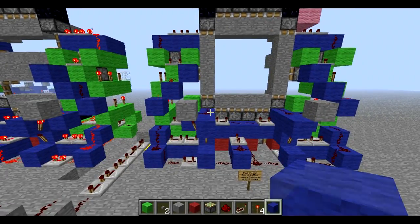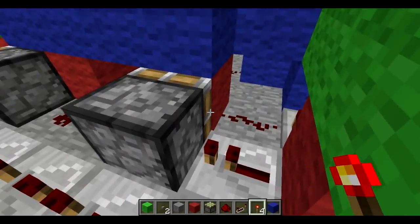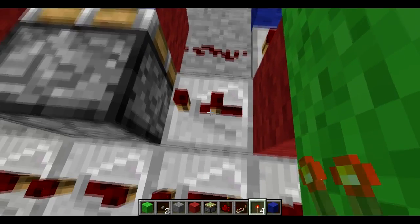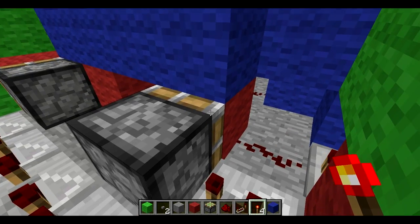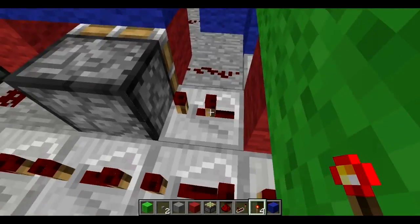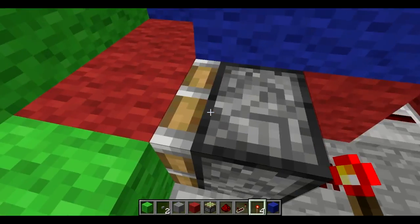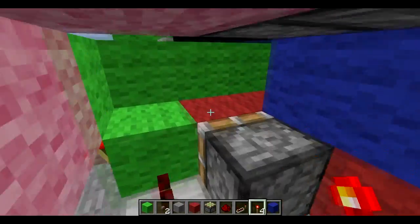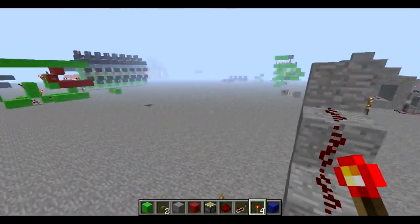The most key thing that's different here is the monostable one-tick creator, which is basically right here. This used to be on a different timing setting, but with the update and the time that it takes for pistons to extend, it doesn't send the one-tick pulse through, which doesn't allow this block to spit out and act as a T flip-flop - it just extends and comes back in. So you need to change this to one tick, and then this block will spit out like normal and act like a T flip-flop.